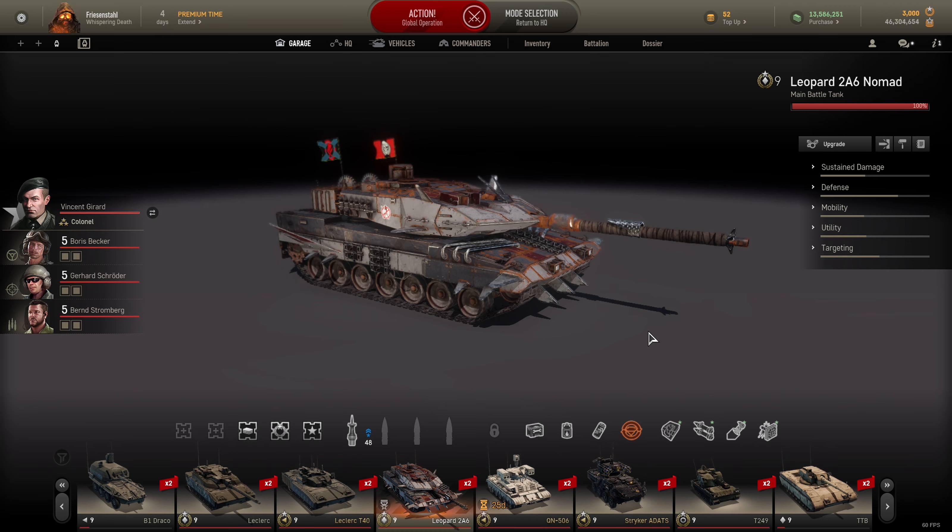Ich werde jetzt erstmal ein paar grundlegende Sachen zu dem Modus Globs – oder Global Operations – erzählen, und im Anschluss ein paar Besonderheiten wie die NPC-Geschichten. Prinzipiell: den Globs-Modus vergleiche ich immer mit Battlefield. Da gibt es den Conquest- bzw. Eroberungsmodus, wo es darum geht, bestimmte Punkte oder Caps einzunehmen, zu halten oder wieder zu erobern. Das ist das grundlegende Prinzip auch bei Globs.